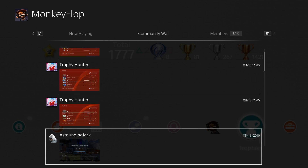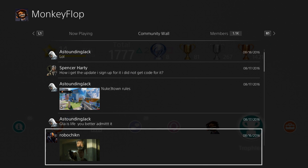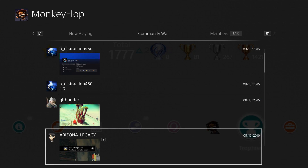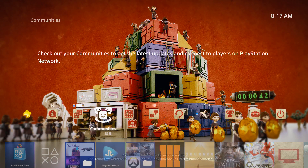Some people are trying to promote their own community here — I see you. But look, you want the Grudge, you want a clown — we've got it all right here on the Monkey Flop community. All you have to do is search for the community, search 'Monkey Flop,' and you'll find me and my community.